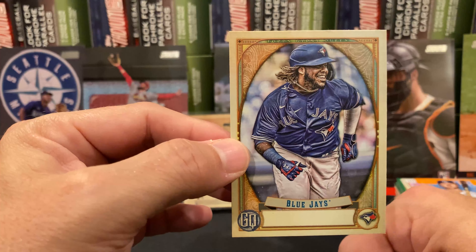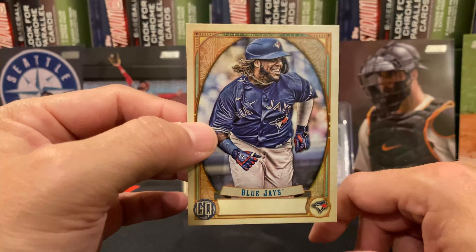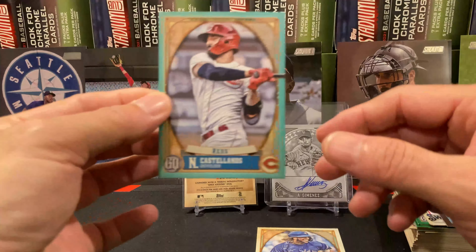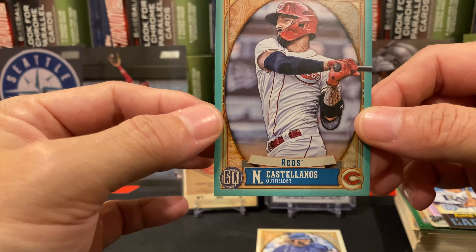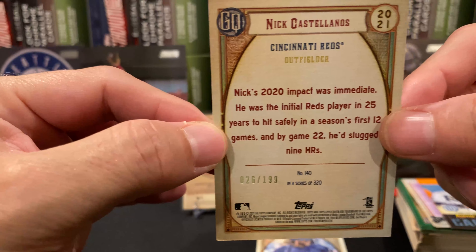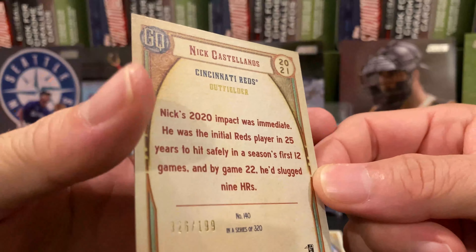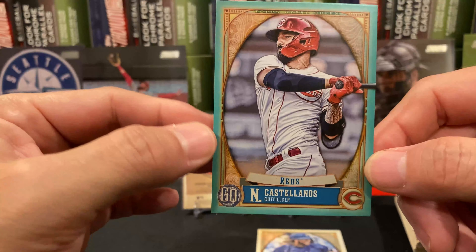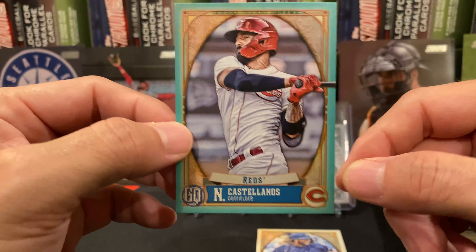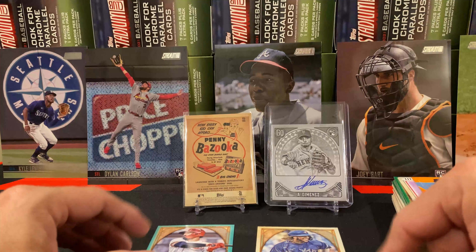Again, I've had a lot of luck when it comes to the blasters for this. I think I have pulled something short out of each one. Bazooka backs are short. I've pulled three autos — this is just one of the three autos I've pulled from blasters. So you can find stuff here. You can honestly pull patch autos and get some really crazy stuff.